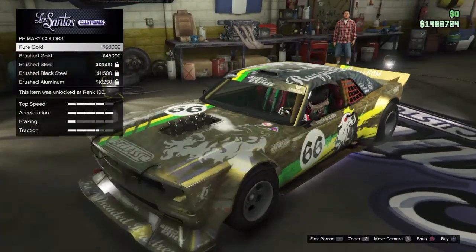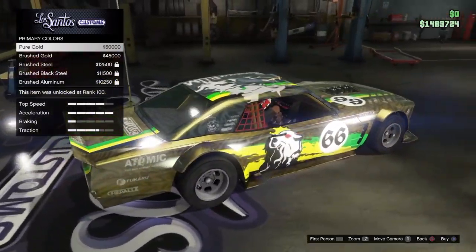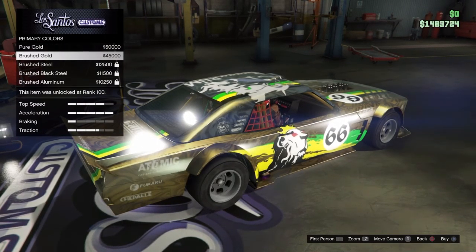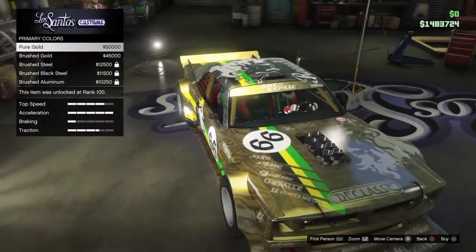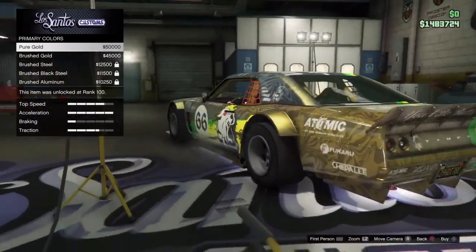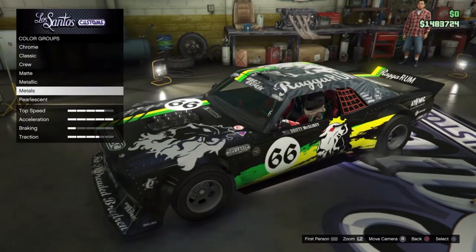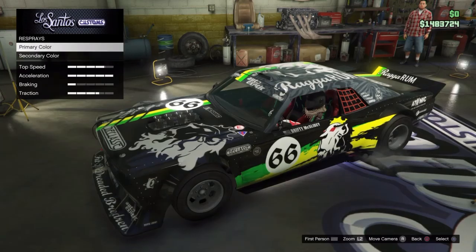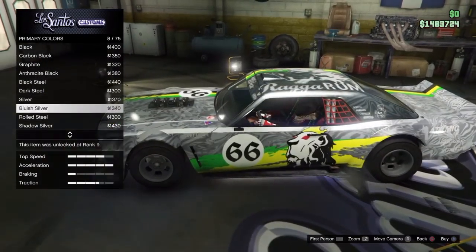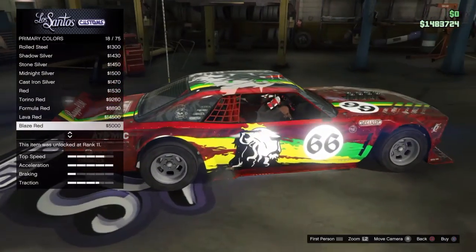I accidentally hit gold and it looks beautiful — look at this car with pure gold on it. The thing I thought was really cool about this livery is it's kind of like a camo, or kind of like stripes in a way, almost like a tiger or something. They're kind of random but there is like a cat on it, like a lion or something. It kind of looks like tiger stripes in my opinion.